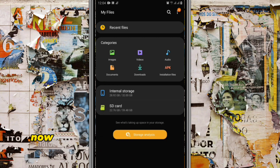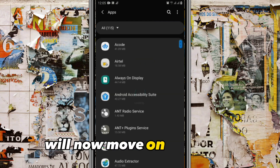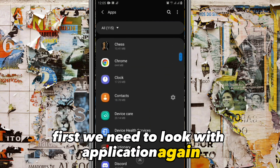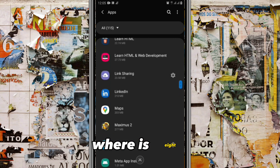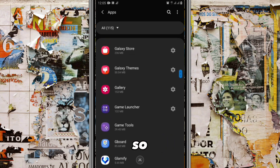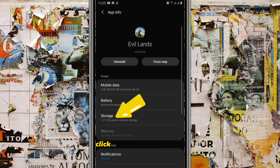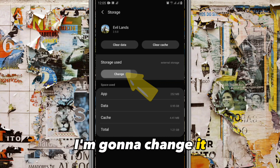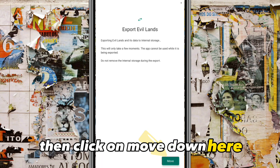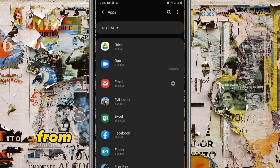Going back to Settings, then Apps. After clicking on the app, go to Storage. Find the application again — here it is. Click on it, go to Storage, click on Storage Used, then click Change and select Internal Storage — that's the storage in my phone — then click Move.